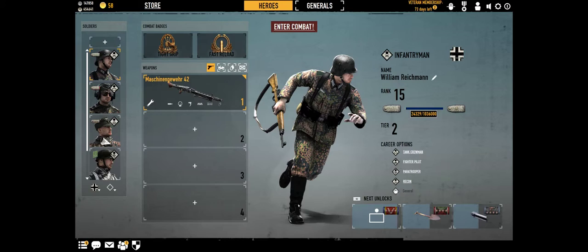I'm currently using a Maschinengewehr 42 and for that I have the combat badges Tight Grip and Fast Reload. I'm not sure if you just have one badge which of them you should use, because the reload is really slow. So perhaps that.